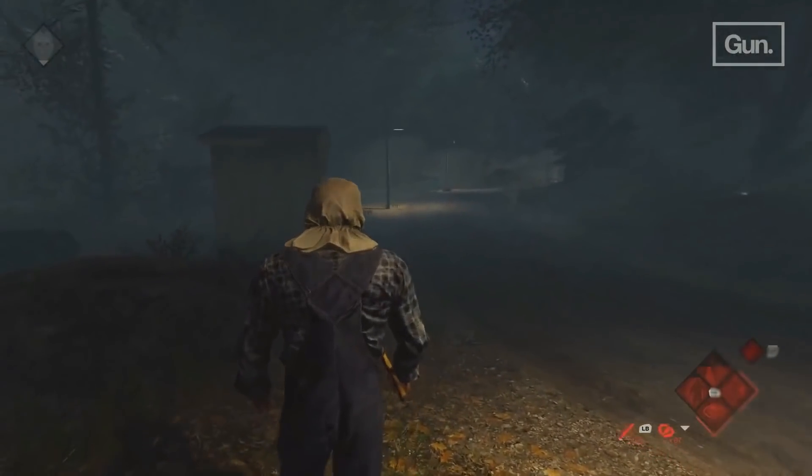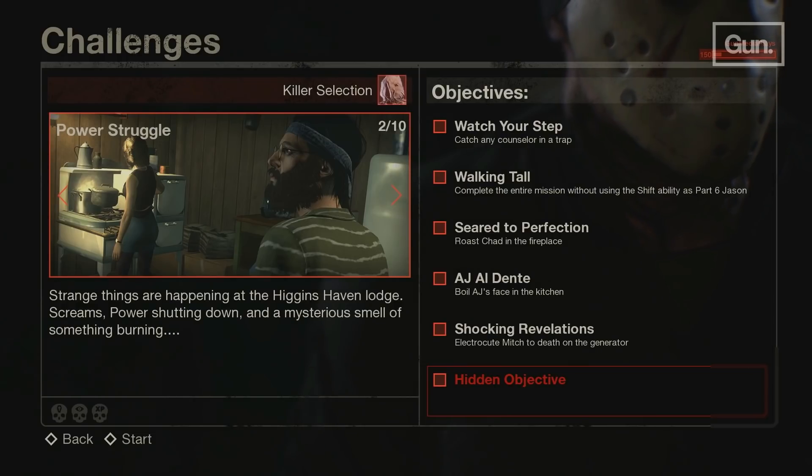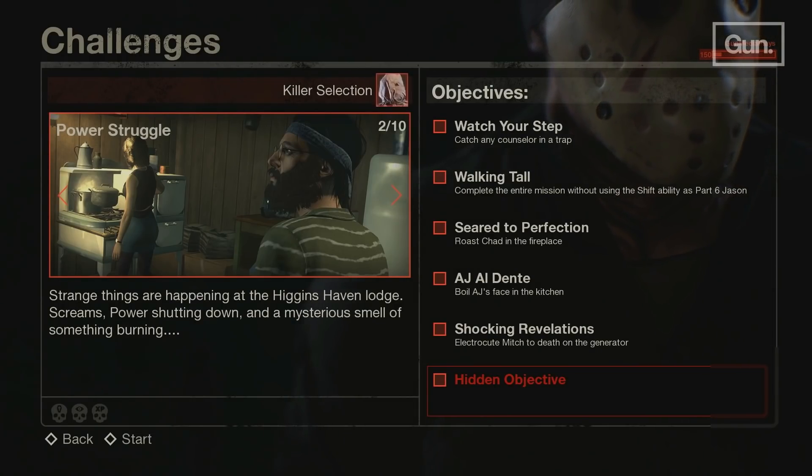Dan and Wes play the single player challenge for a while, then they move on to the Power Struggle challenge. For this challenge, the description says strange things are happening at the Higgins Haven Lodge — screams, power shutting down, and a mysterious smell of something burning. The objectives are called Watch Your Step, Walking Tall, Seer to Perfection, AJ Al Dente, and Shocking Revelations.